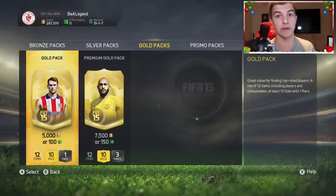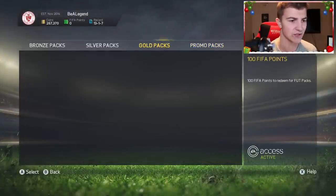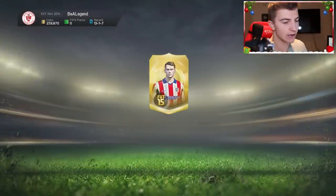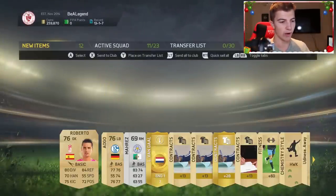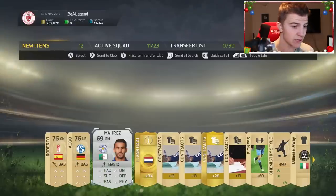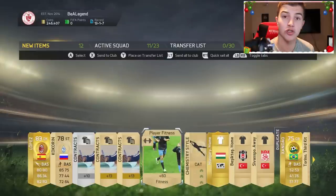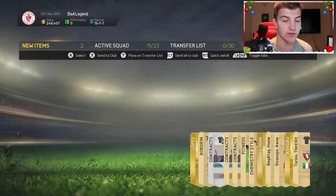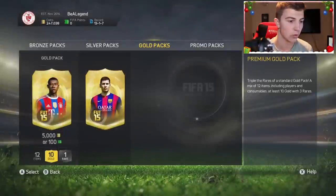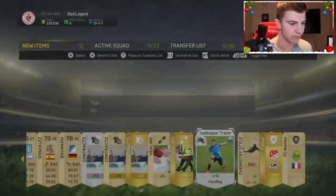The new team of the week is out and I thought it was going to be a bit better than this, but unfortunately it isn't. So here we go - 10 packs at the beginning of this episode. Pack number one - come on, give us an inform. We don't get anyone - that's a bit of a letdown. We get Mahrez who fits the right midfield position, but it's not the one we need. I'm going to be trying to make some squads from different leagues instead of just using this BPL team. So hopefully we can get a good variety of players. That's a pretty boring pack.